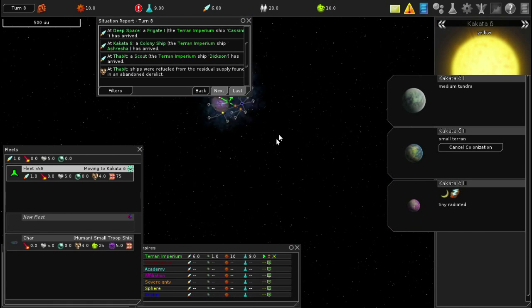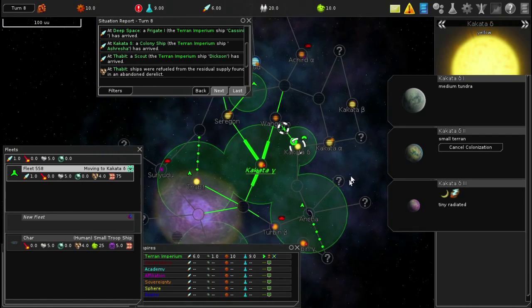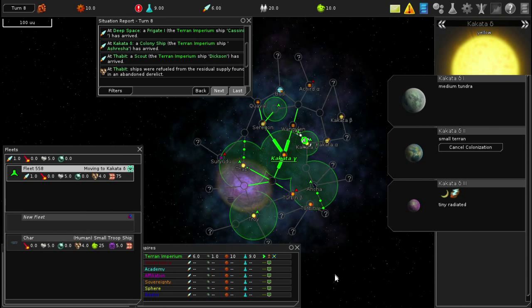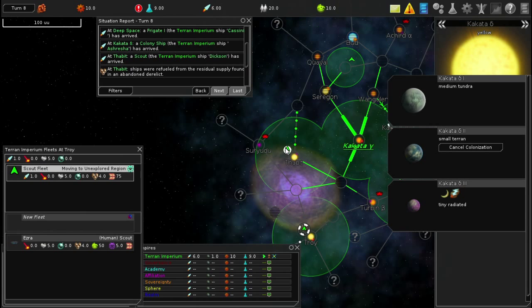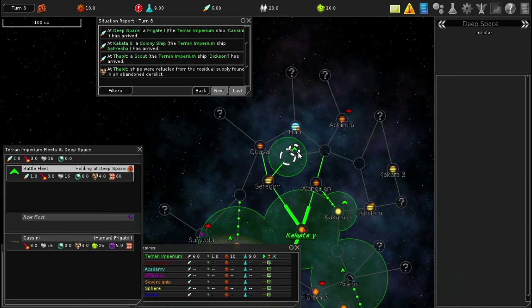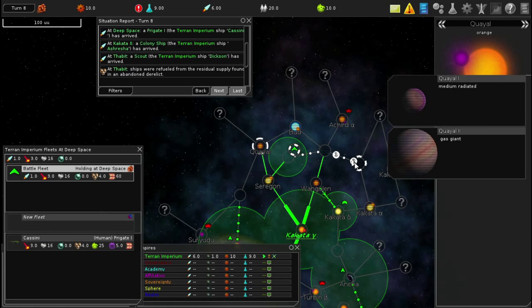This map is huge. I haven't encountered any other races yet - Governance, Academy, Affiliation, Sovereignty, Sphere, Realm - I haven't found these guys yet. Scout fleet, you need to keep scouting, head away from Troy and go out this way. This other guy is just in deep space, no star. I don't want you going to fight a monster over a gas giant.